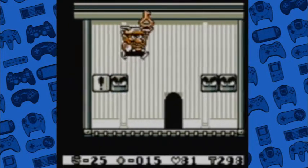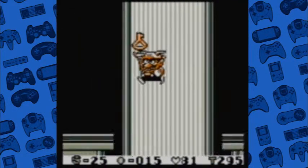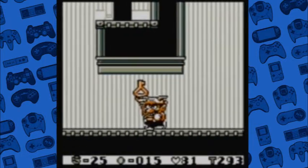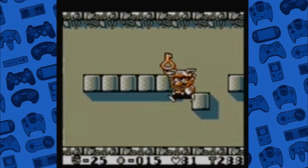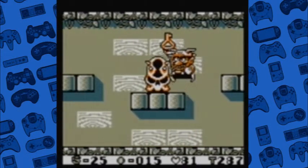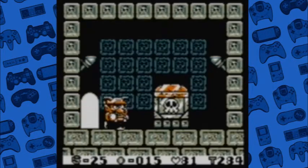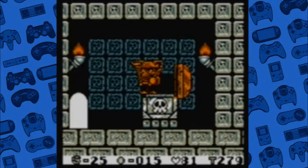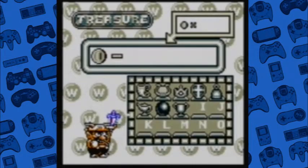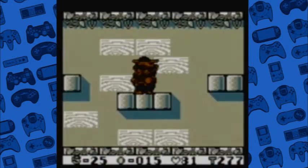I'll try to find some other areas where I can use better palettes. Maybe in the upcoming world, Parsley Woods - I'll make it a nice dark green or something. It's a shame, because with the Super Game Boy you can go out of your way and really set all the colors you want. But I just want to play this in Game Boy Player instead of the Super Game Boy. So we got a dagger of some sort. Hooray! We only have six left to go.